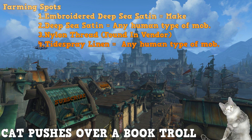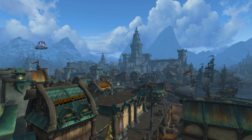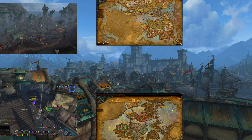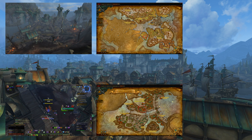Now for farming spots: Embroidered Deep Sea Satin is crafted, same situation as Tidespray. Deep Sea Satin is farmed from any humanoid type mob — it's basically a base mob you'll farm. Nylon Thread is from the vendor. Tidespray Linen drops from any humanoid mob as well. I've shown a few spots in the past and I'll be going over more spots in the future — you should see some on screen now.